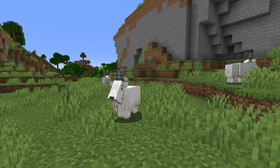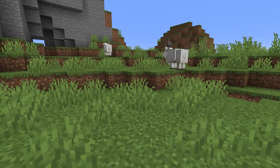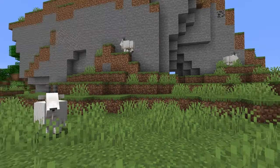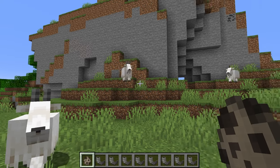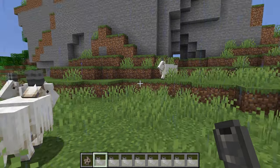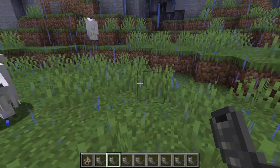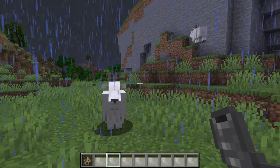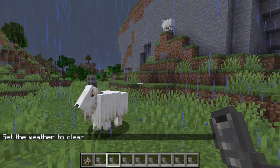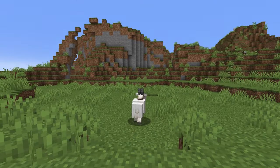Now let's move on to new features with the goats. Goats are now going to spawn goat horns when they run into different hard blocks such as stone or logs. There are going to be a few different variants of these goat horns, some variants even specific to the screaming goat, and each one of these goat horns is going to make a different sound. If you want to hear all of them played, go and check one of our most recent snapshot videos.